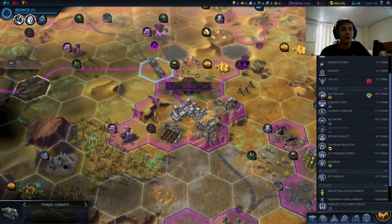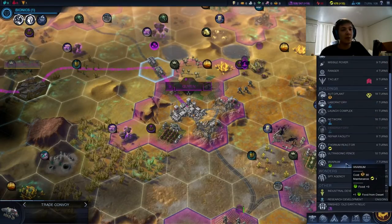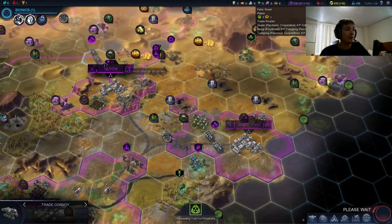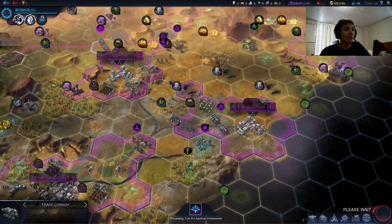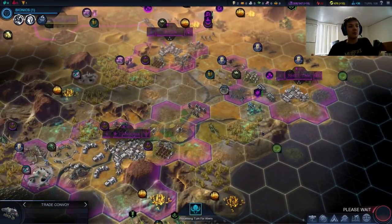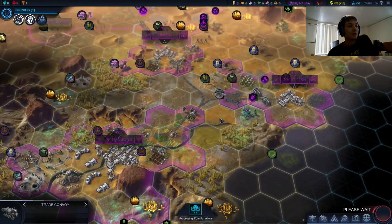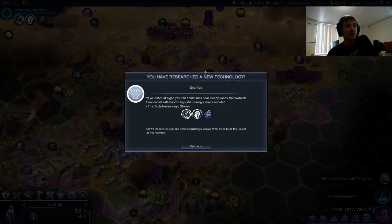So we did finish the Old Earth Relic here. Let's go with the Vivarium actually — I want to get growing a little bit in Kuyin. Until the health is dealt with, it's going to be very hard for Kuyin to grow, and growth is very important even when you're unhealthy. Because you can pretty much deal with any growth with the adequate buildings, but you can't deal with global unhealth until you have a lot of cities and they all have a high population.